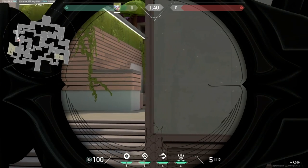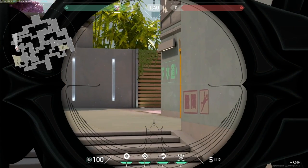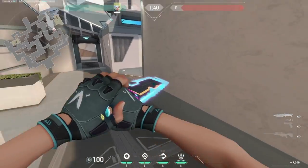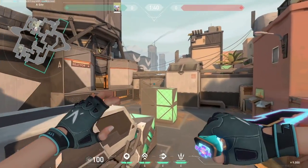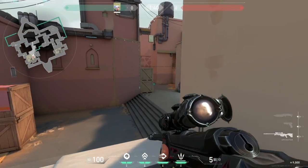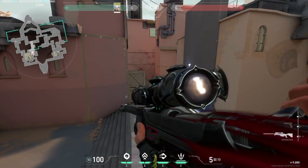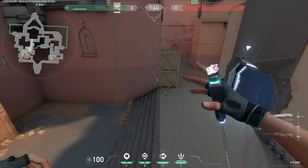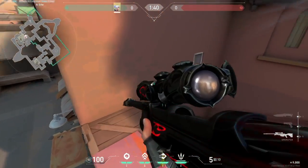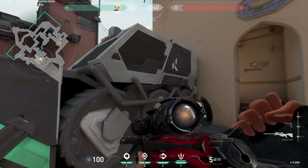That's my number one tip for when using an operator as Jett. But you can also do stupid peeks like I'm doing now and then just dash away after doing so. Get creative with Jett's toolkit as it can allow you to AWP from many different angles. For example, you can AWP A short and bind from here, from up here, or even over here as well. You can hold this angle and then once you shoot, dash and go over this box like so.